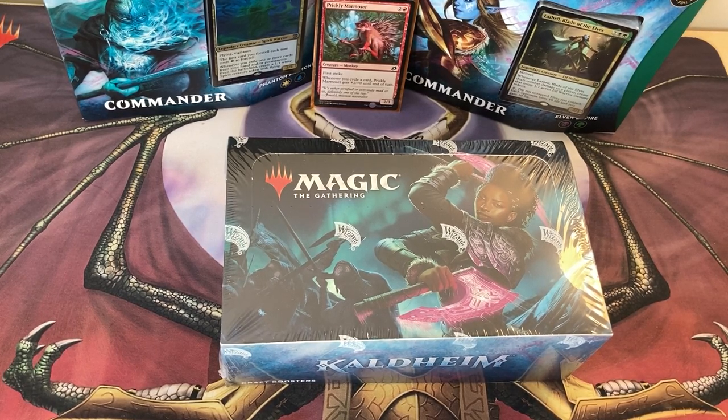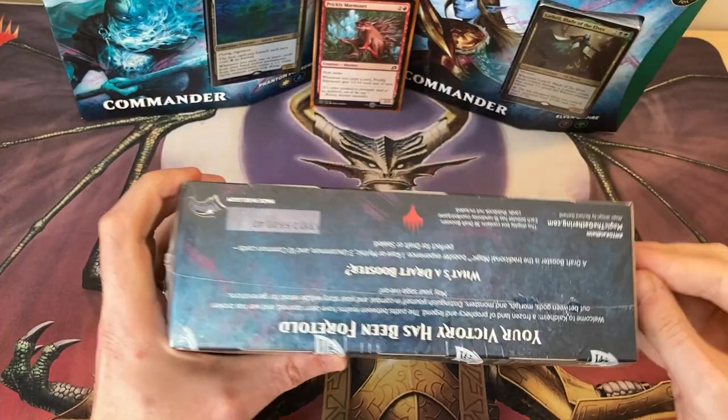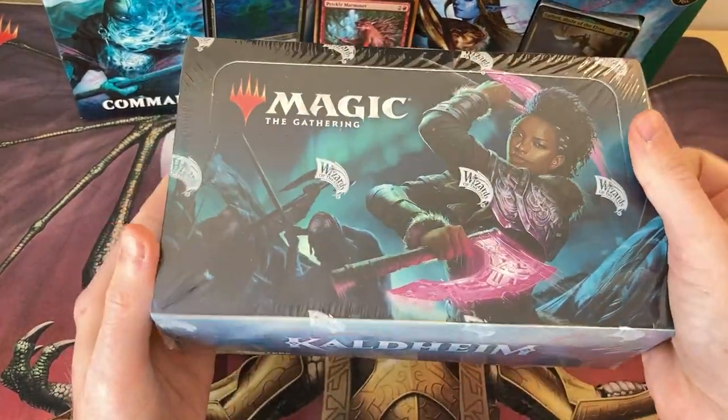Hello, my name is Lewis and welcome to Gathering the Magic. You know what? Imitation is the most sincere form of flattery, so I thank you. Nah, this is me Master Steve checking in and today we're opening a Kaldheim Booster Box.